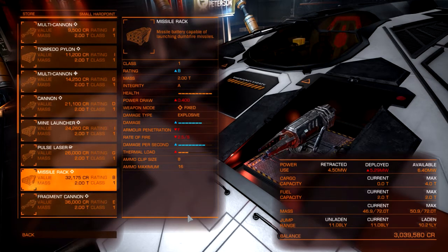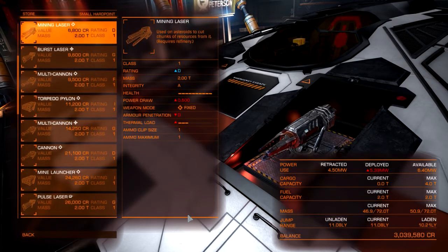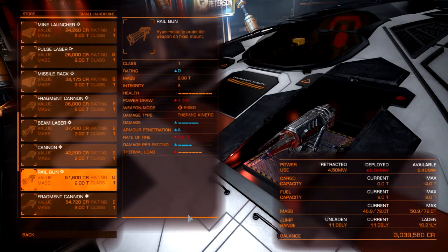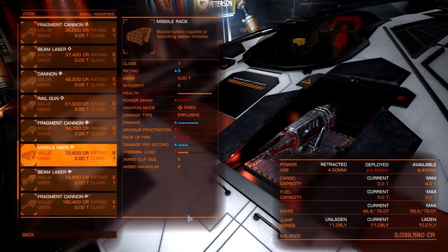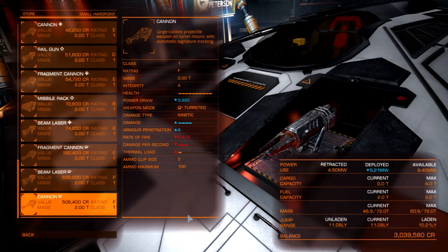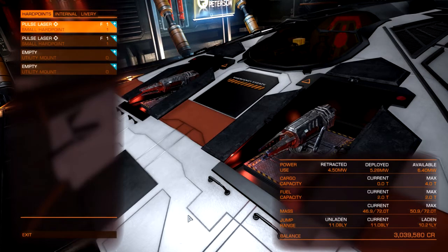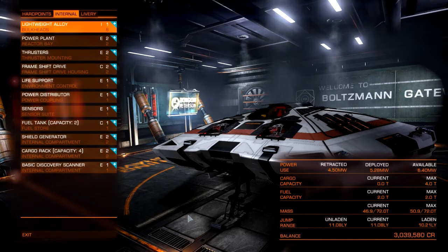B-class missile rack — a small, good quality weapon — very good at smashing holes. Beam lasers are in my opinion the king of dropping shields but they do draw quite a lot of power: 0.69 megawatts compared to 0.39 for the pulse laser. Railguns draw even more power but are great against subsystems. There's also an F-class turret — identified by the turret icon — a large kinetic weapon on a turret mount. In a class one hard point you can fit nothing higher than a class one weapon.